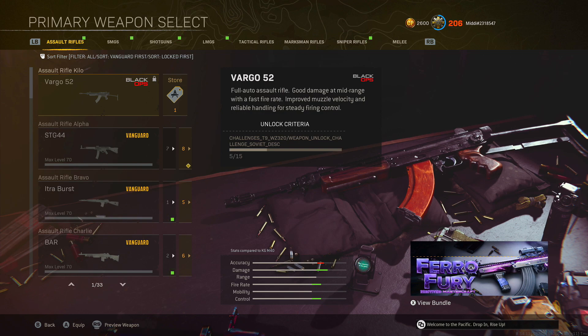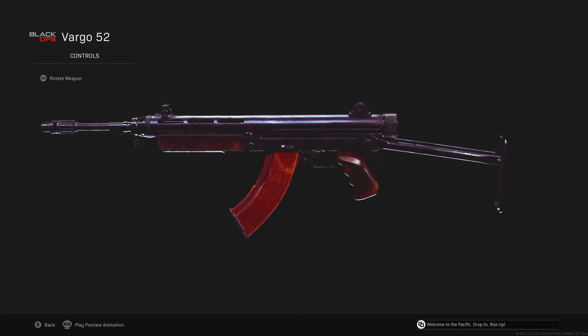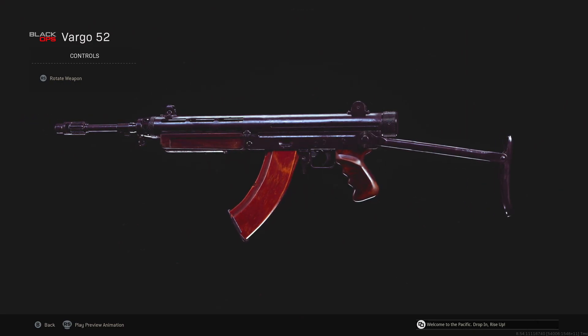But you've got the Vargo 52, which is a fully automatic assault rifle. It says that it's got good damage at mid-range with a fast fire rate, improved muzzle velocity and reliable handling for steady firing control. I'm really pumped on wanting to unlock this gun as quickly as possible. I think this is my type of weapon — I'm all about the mid-range encounters.